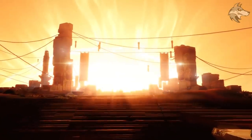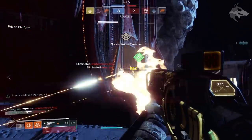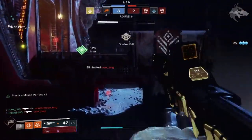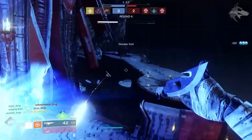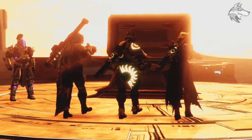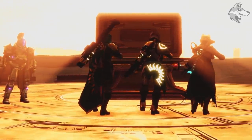They show us a little bit of Trials gameplay where we see some of the new medals and also the auto rifle, which very much appears to be behaving like a Doctrine of Passing — a high rate of fire auto — and it's landing 182 damage per crit. We did see some funky damage numbers in one of the Trials trailers before, so not entirely sure what's going on there. We also get a look at the weapon, the flawless chest in the lighthouse, with Saint-14 nearby.